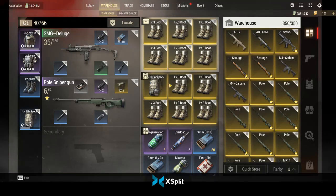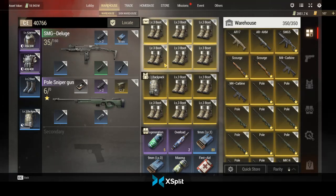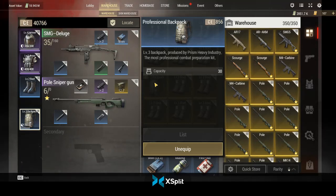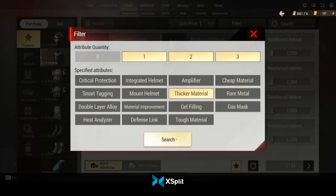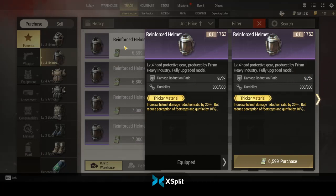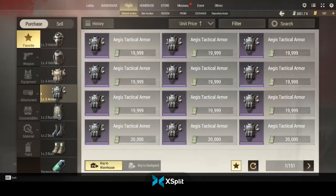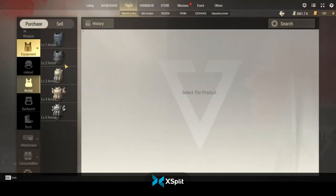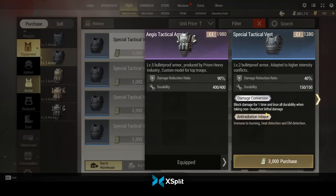In the early game you've got to use basically whatever you can pick up until you build a base of cash. Then you can start buying silence boots, level 3 backpacks so you can carry out more loot. For cheap helms, there's one at around 7K that gives 95% damage reduction — pretty good value. Once you can start affording T5s they'll keep you alive longer, but on a budget I'd recommend T2 with anti-rad and maybe damage conversion.